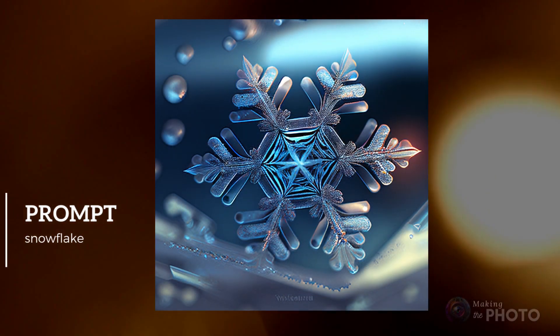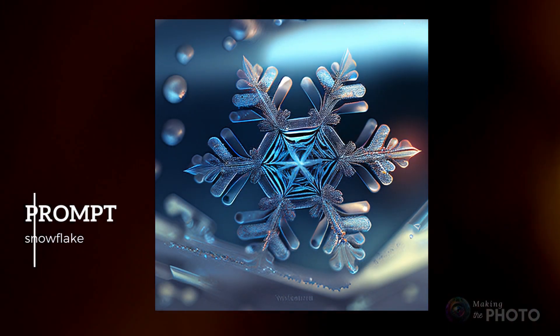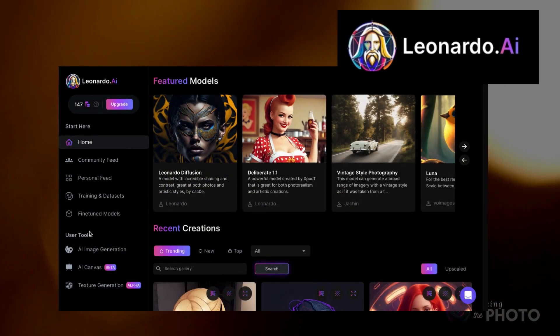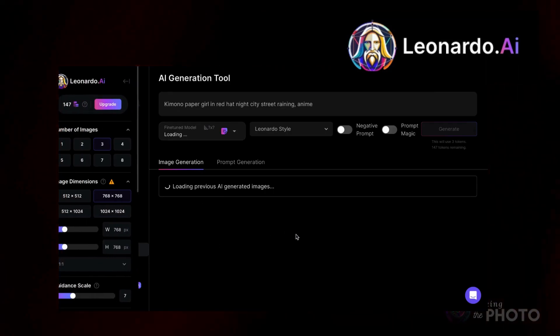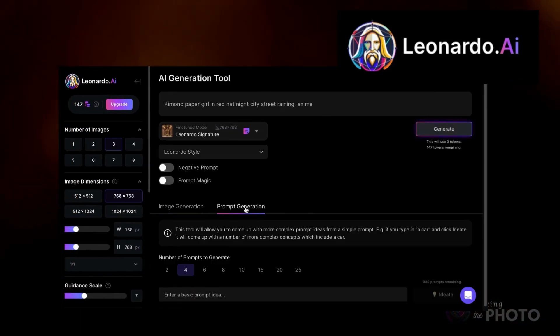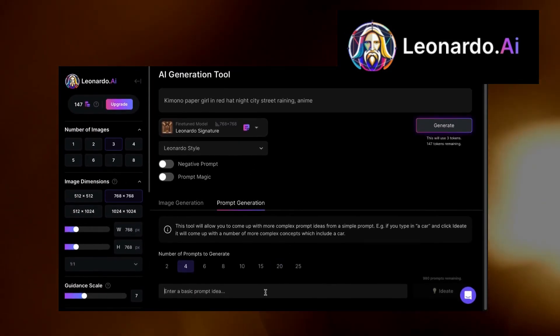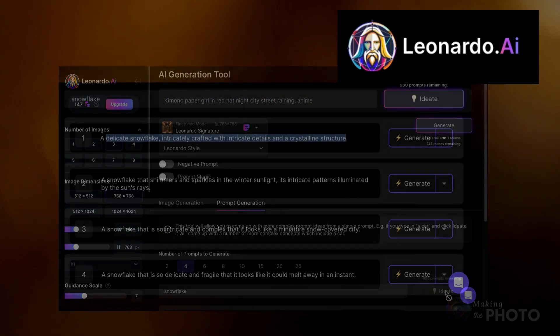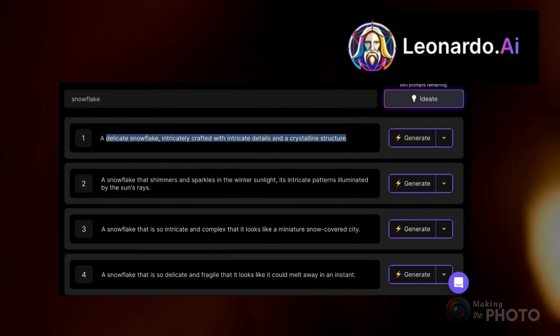Need some prompt inspiration? Send your prompt to Leonardo AI for an update. You can run the prompt in Leonardo, but Leonardo's got this wicked cool tool for cooking up prompts. Just hit the Image Generation tab and choose Prompt Generation. Paste in your old prompt or type in the main idea — voila! Leo's got a buffet of suggestions for you to try.